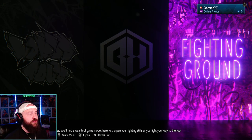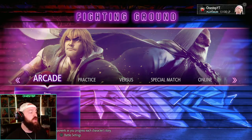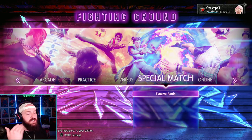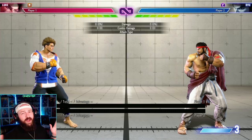The third and final mode is Fighting Ground, which has a lot to offer: the story mode, training and practice, versus 1v1s, special matches like Extreme Battles, and of course online ranked, casual, and more.